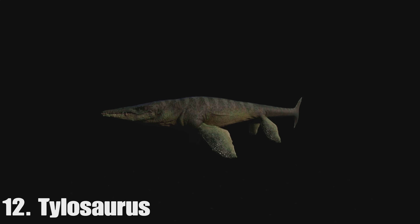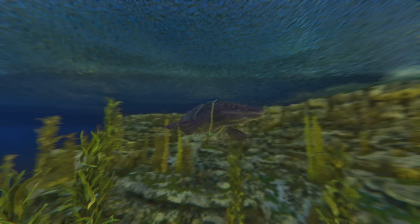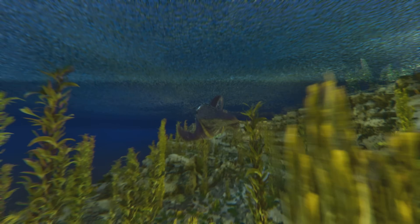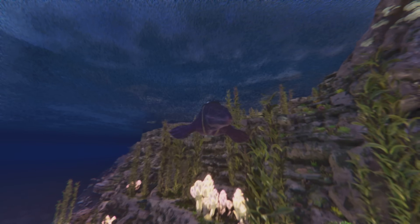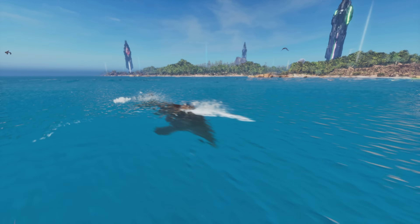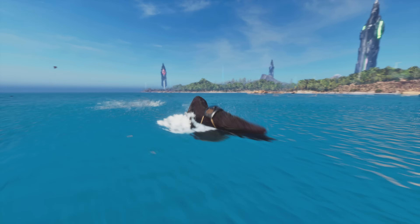After that I have the Tylosaurus, an underwater creature and a really cool one. It kind of looks like a Mosasaur but it's really unique, and none of the other creatures have this kind of shape other than the Mosasaur. There's also a mod of this out right now — the Tylosaurus mod — and it's one of the most well done mods in Ark Ascended right now in my opinion, so you can kind of see what it's like there. It could have some really cool abilities to make it stand out from the other underwater creatures.